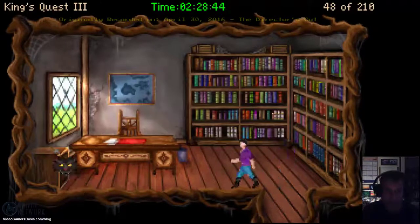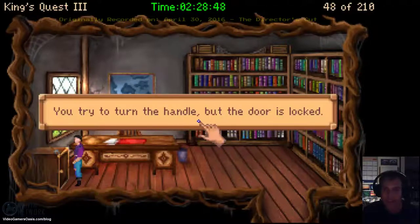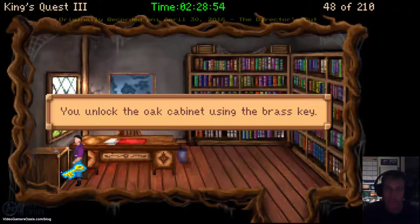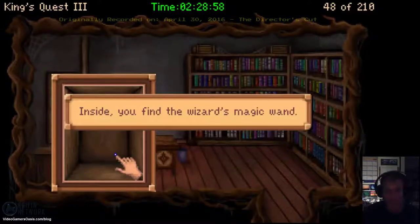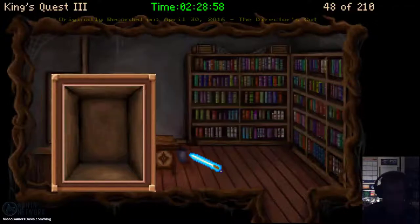We've got his private study. Let's go to his locker. You try to turn the handle, but the door is locked. Let's pick up the key and unlock it. You unlock the oak cabinet using the brass key. We've got his magic wand — inside, you find the wizard's magic wand. You take it with you, knowing it could mean death if he finds it missing. This is risky, but we gotta do it.